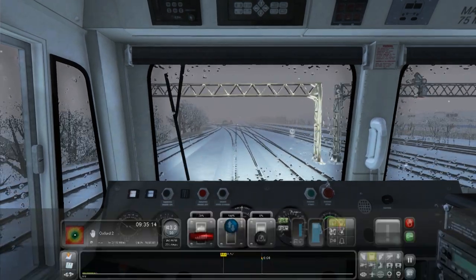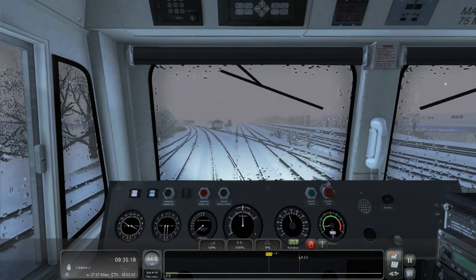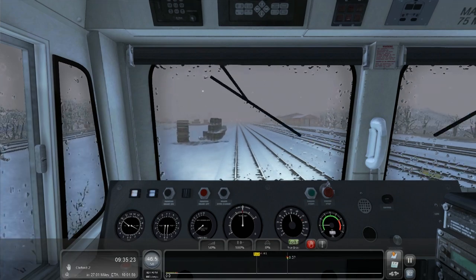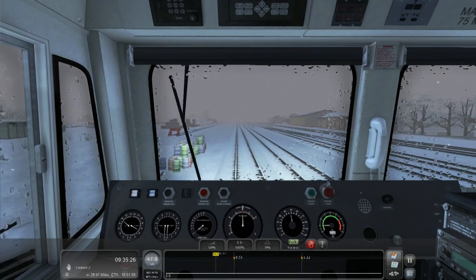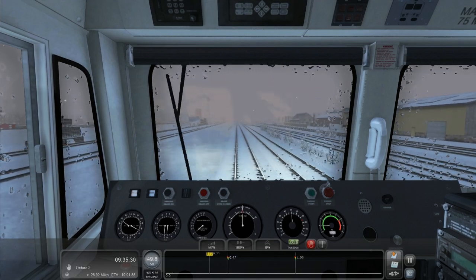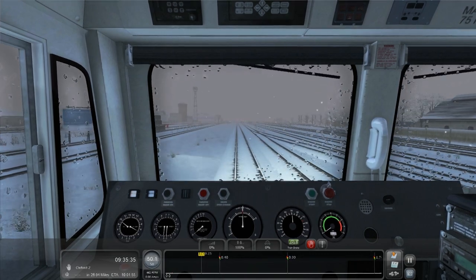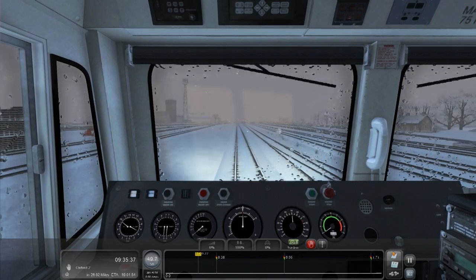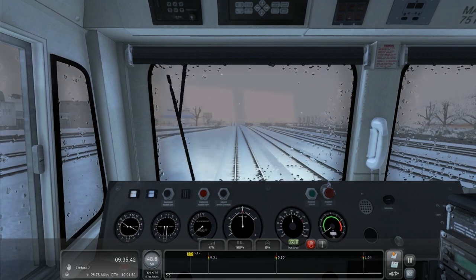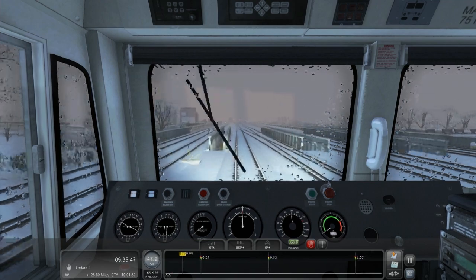We're going straight here, speed limit still 50. Going up to 125 in a minute. I think most HSTs — high-speed trains — stop at Reading. That's why the speed limit is so low here, because no trains need to go through there fast really. No passenger services anyway, because everything that comes through here stops at Reading.